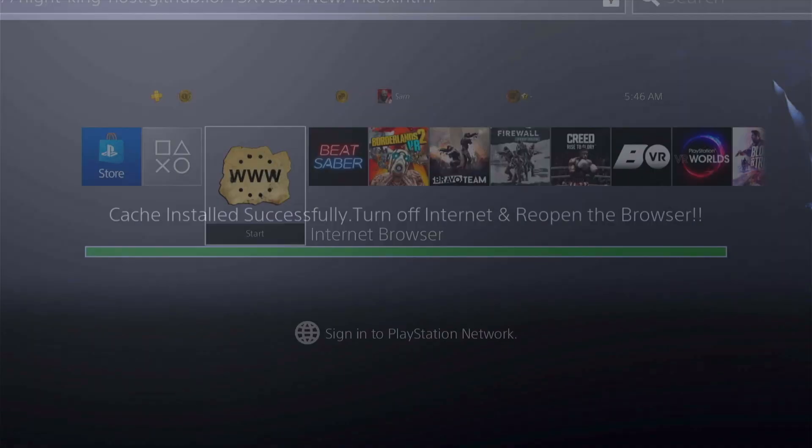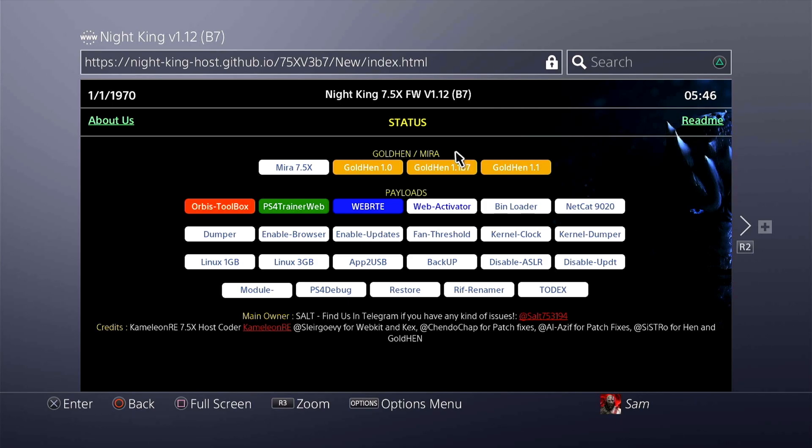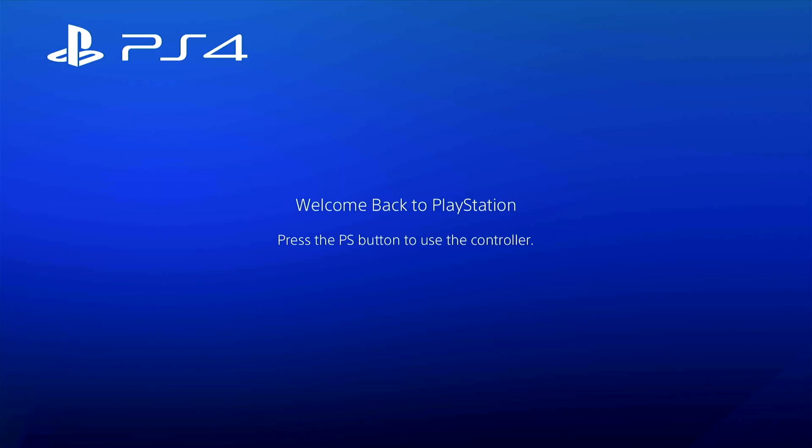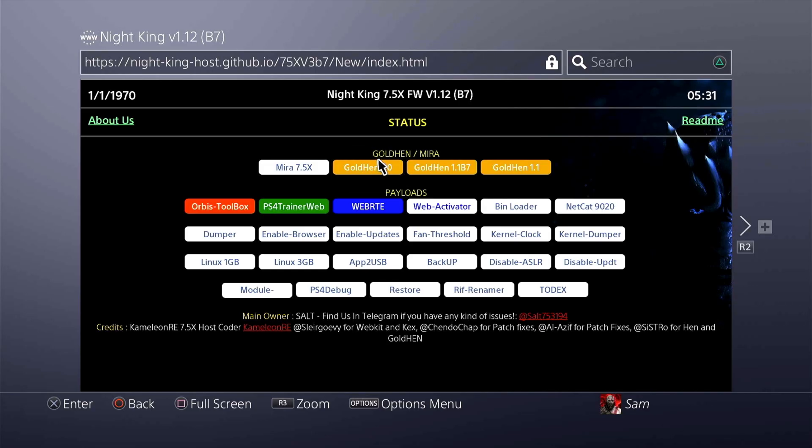The cache is now installed. Night King does have it in the B7 version right here, and this is going to run the latest SG's exploit. I'm going to restart my PS4 and start completely fresh. Goldhand 1.0 is what normally works best for my particular PS4 — I have a video about finding the best version of the jailbreak for your PS4, check it out in the top right corner or the link in the description. So I'm going to go for Goldhand 1.0 and I'll fast forward most of it except where it's very important for you guys to see.